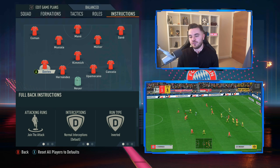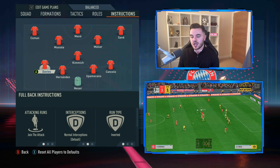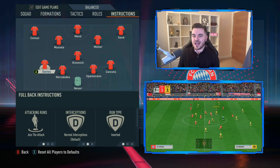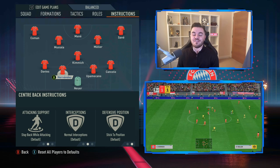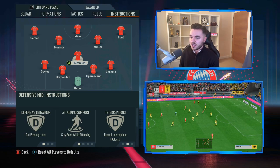With the two fullbacks, these guys are on join the attack, but their run type is on inverted. Again, not the most accurate way to replicate it and it won't be done effectively - it's just not something we can fully do in this game. But it is the best available option.